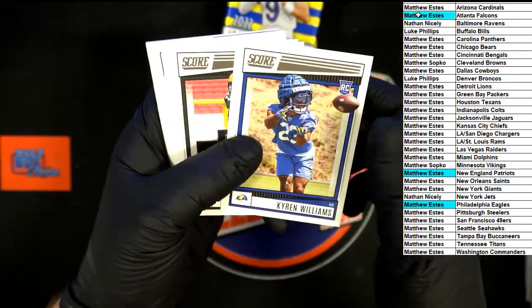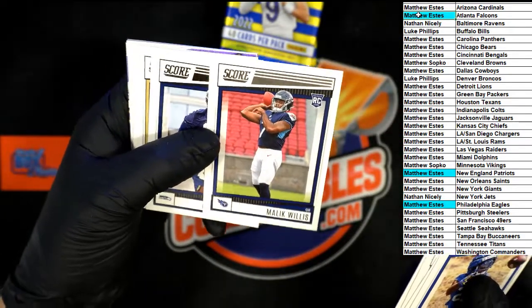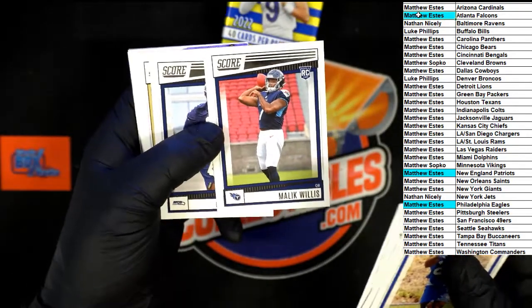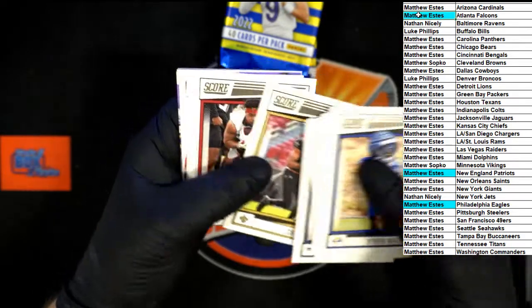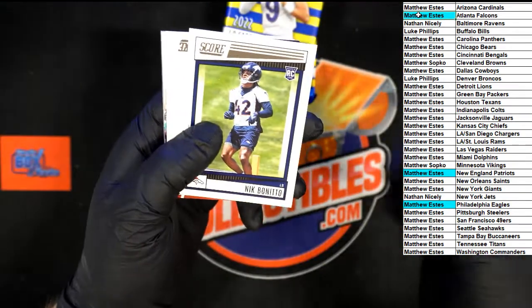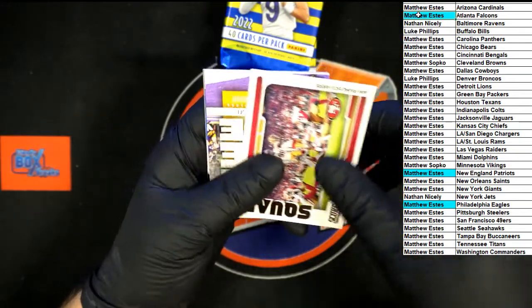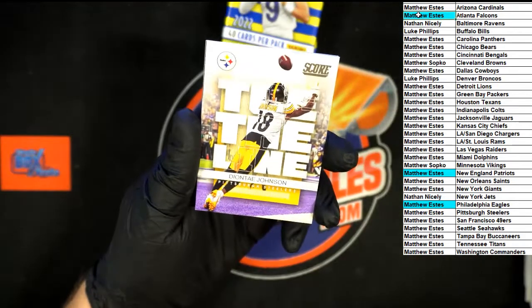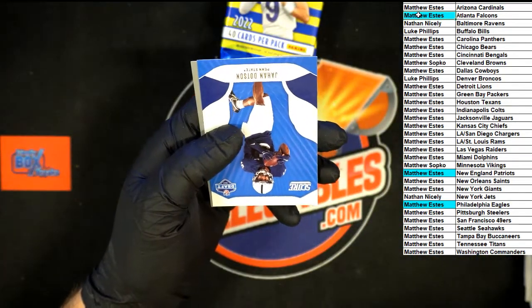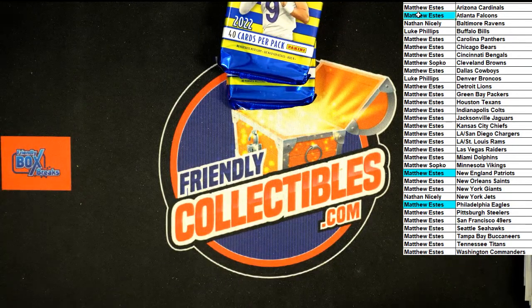Williams going to LA. McCreary, Bryant, Willis — I thought that had a little extra shine for a second, but that is Malik Willis — nice one. Charles Cross, Chris Olave. Nick Bonito and behind that — Jameson Williams out of Alabama, Hot Rookie, and 49ers squad. Deontay Johnson for the Steelers Toe the Line. Jahan Dotson from Penn State. Jacoby Myers Scorecard. Appreciated that nice autograph — they took the time to really sign it.